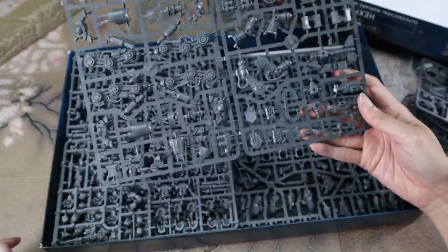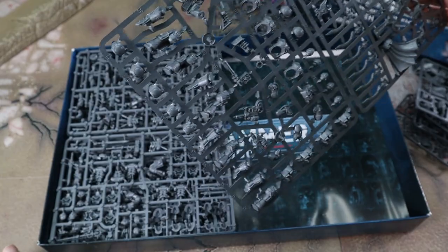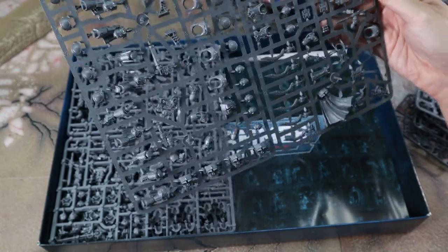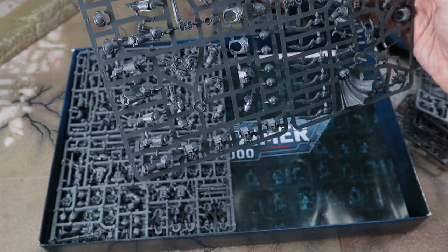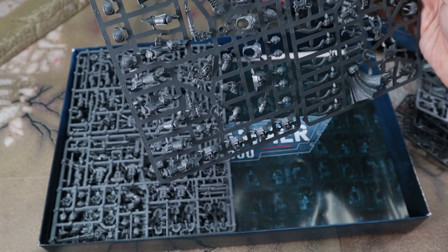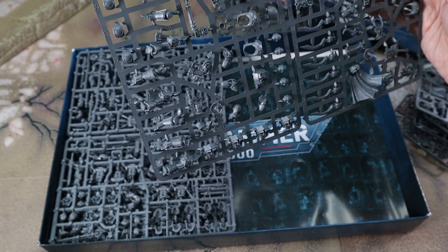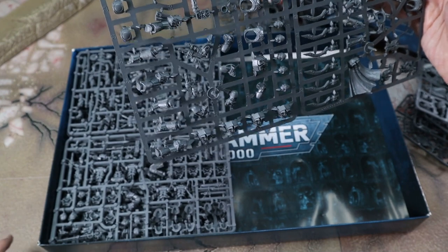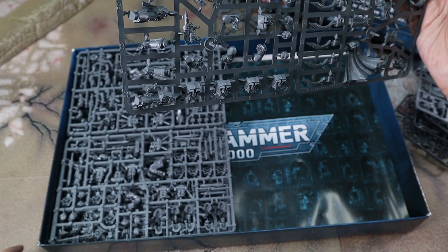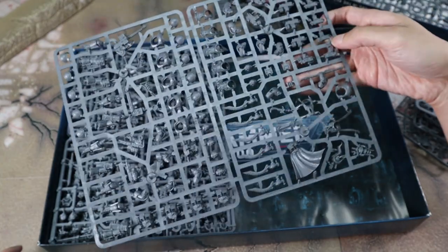Baby carrier sprue — everybody knows and loves the Grey Knight baby carrier. Big old Thousand Suns sprue with Terminators. I have 10 Terminators already, but I would not be sad to have more. My current Terminator loadouts all use the Soul Reaper Cannon. I might actually build multiples of the Warp Flamer and Heavy Warp Flamer, so that way I have the models to swap in and out — two five-mans with Soul Reaper, two five-mans with the Heavy Flamer, or a mix and match.